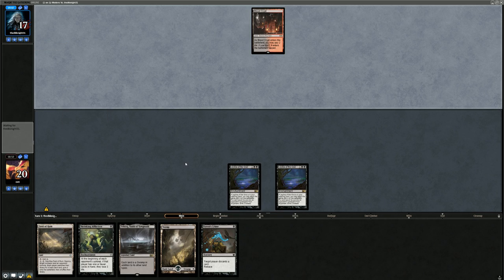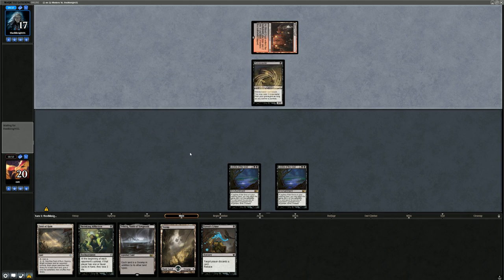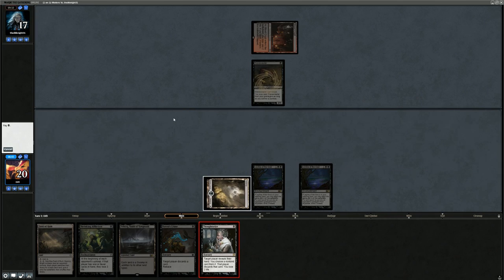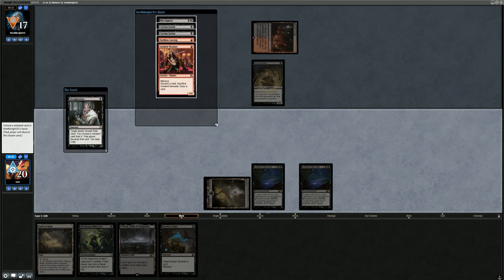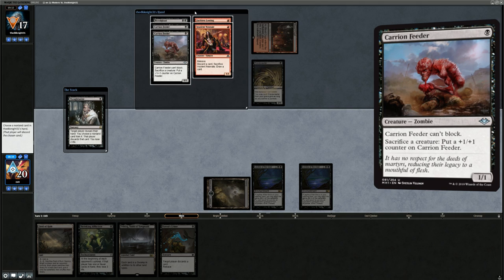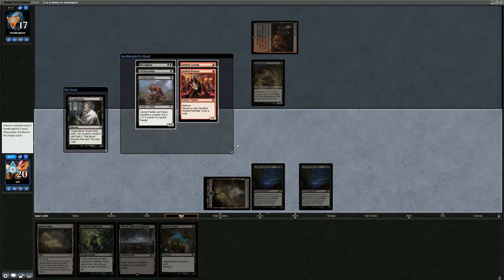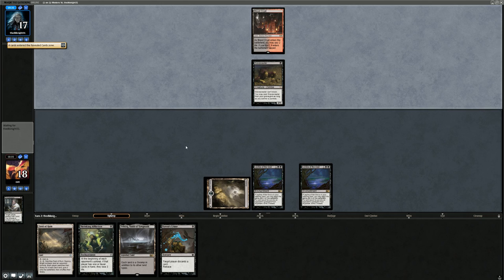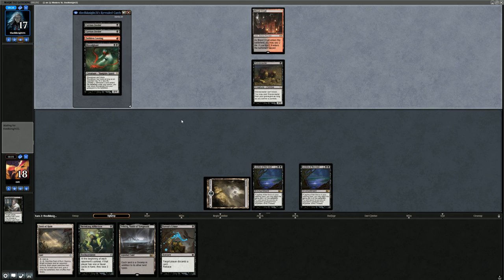Turn 1 Blood Crypt into Gravecrawler — our opponent's basically on mediocre creature beatdown, which can definitely still win games, and that's why we boarded in all those sweeper effects. We'll lead with Thoughtseize to see what they're working with. They have double Carrion Feeder, Bloodghast, Faithless Looting, and Neonates. The Looting is pretty bad now that we have Leyline of the Void in play, so I might just take the Neonates. Not the most impressive Thoughtseize but we've got to hope to find one of our sweepers.